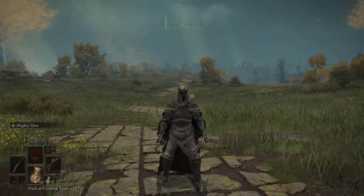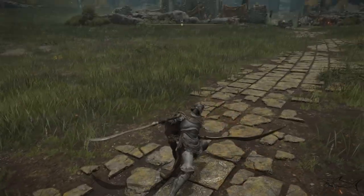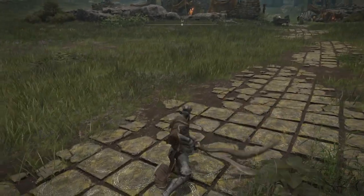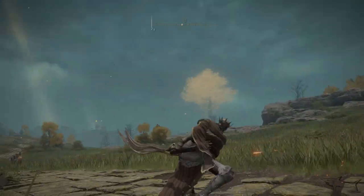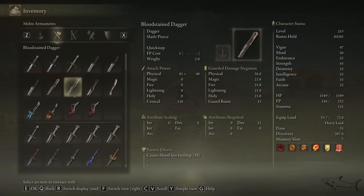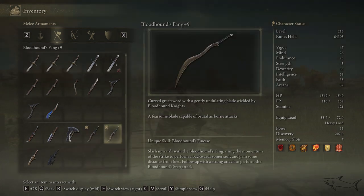Let me show you the special moves and regular moves. That was the special skill — these are the regular attacks. It's a very long weapon with a high range compared to other short curved weapons. And if you have two of them, look at that attack! Right now one is at level zero and one is at level nine — you can see the huge damage difference.